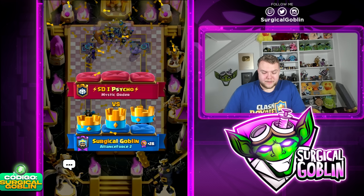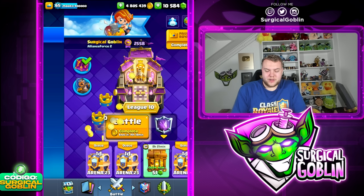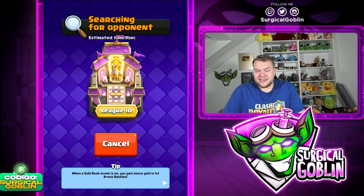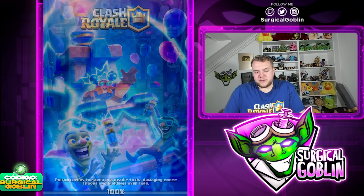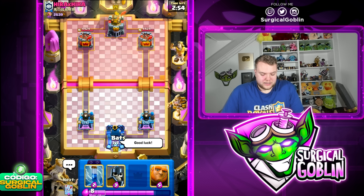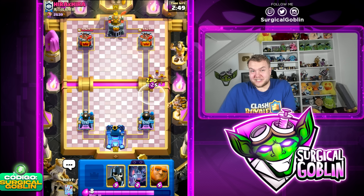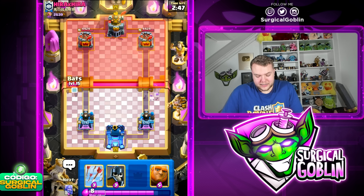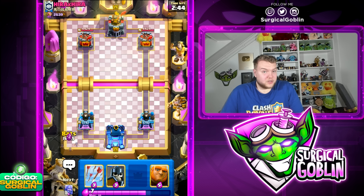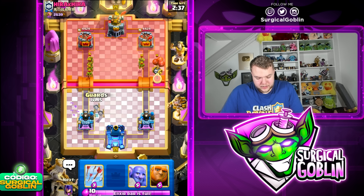He had poison and royal delivery, but still a very nice matchup because we have so many spam answers. Cannoneer — I feel it's matchup dependent. Against some cards it's insanely strong and against others it's not that strong. For example, now I would never go with bets at the bridge because it doesn't make sense, but in this case he goes bets at the bridge because he knows the cannoneer is really bad against it. It really depends on the matchup.